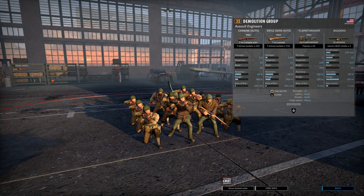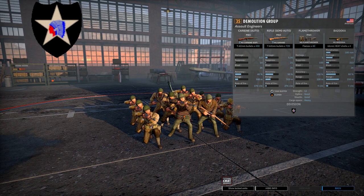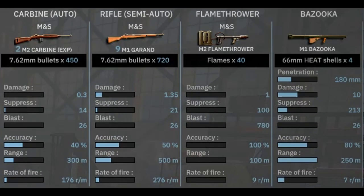In game, the Demolition Group is a 35-point unit of assault engineers available exclusively to the 2nd Infantry Division, and they have four weapons. The weapon loadout is pretty diverse: two M2 carbine experimentals, nine M1 Garands, an M2 flamethrower, and an M1 bazooka. This is a pretty awesome weapon loadout. The M2 carbines are like M1 carbines but shoot a bit faster because they have fully automatic fire. Garands are semi-automatic rifles, which makes them pretty good. The flamethrower is a flamethrower, and the bazooka means you can blow up tanks.